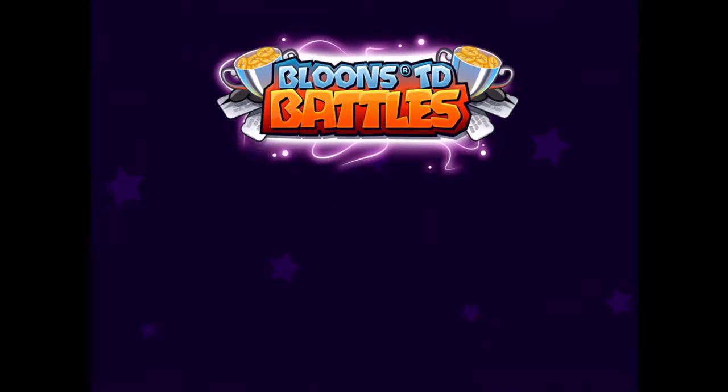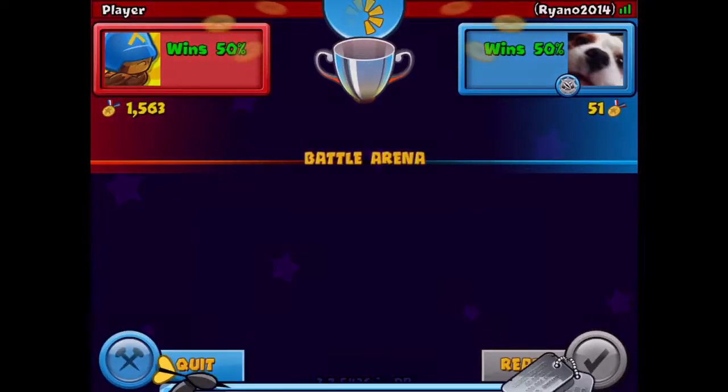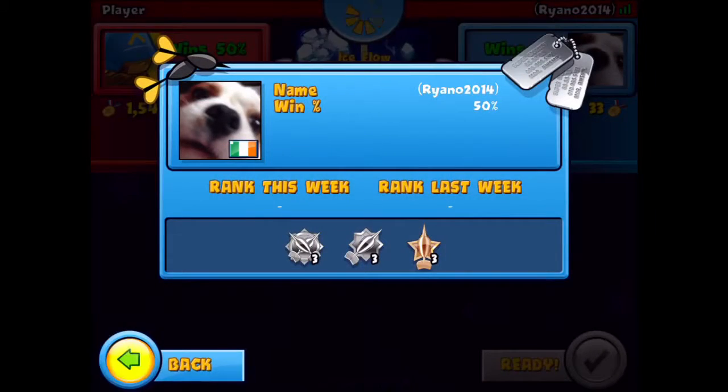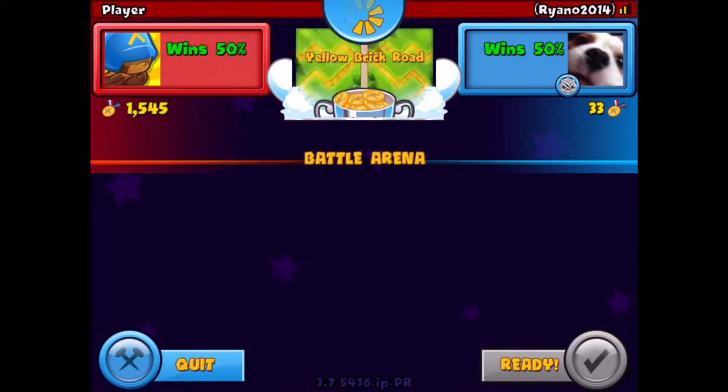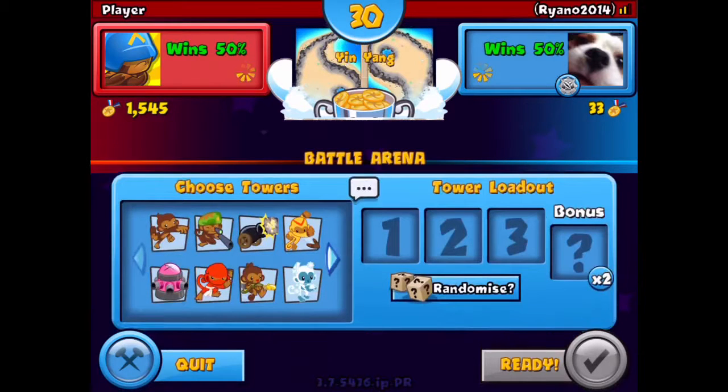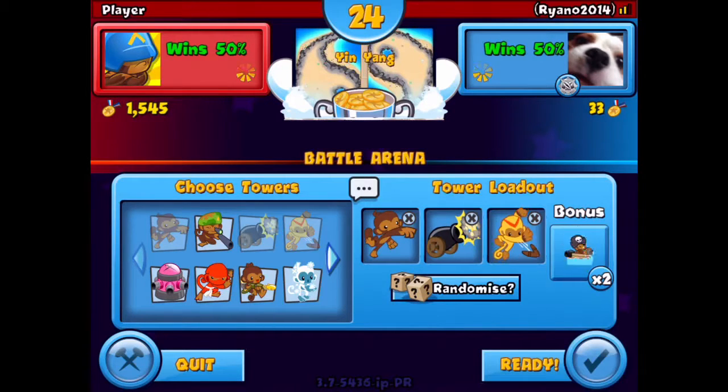Alright, when you load in — I got Yin Yang, I don't personally like that map but alright — you gotta pick these three towers. When you pick that tower, pick any re-roll; any re-roll will do.